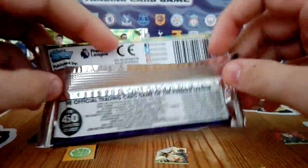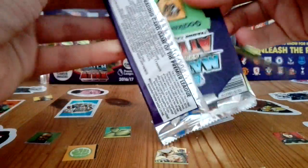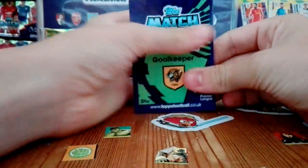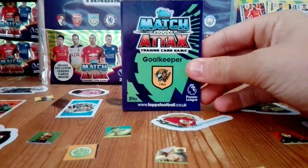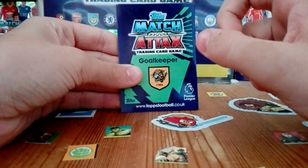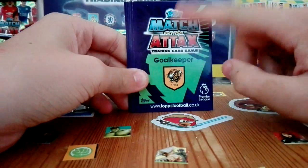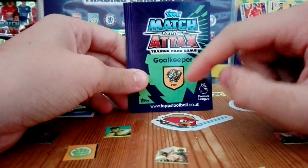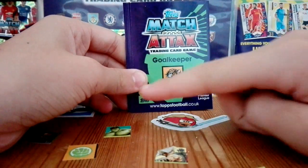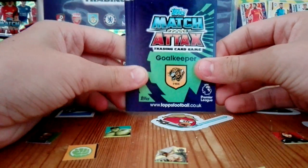These are the Tesco's exclusive packets so they do include exclusive Legend cards. Nine cards per pack and cost a pound per pack, so we have two packs for you today. Here's the back design — you got the Matchtac logo, purple, yellow, green, pink, and blue designs depending on what position, which is pretty cool. You got the logo, the Tops website so make sure you check that out to get your Pro 11 codes, the Tops logo, and what position and club it's from.